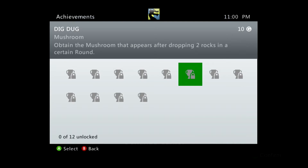Hello everybody and welcome back to Spawn Die 3000. We're doing another achievement for the achievement guide for Dig Dug. This one is worth 10 gamerscore and it's called Mushroom. All we have to do is obtain the mushroom that appears after dropping two rocks in a single round. This will be found on round three.